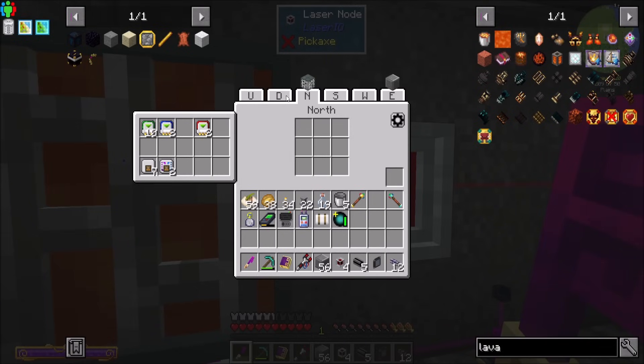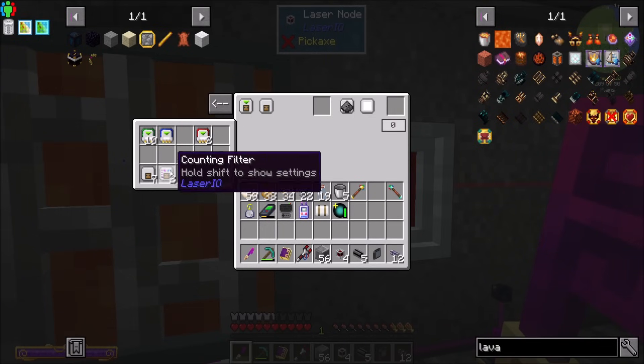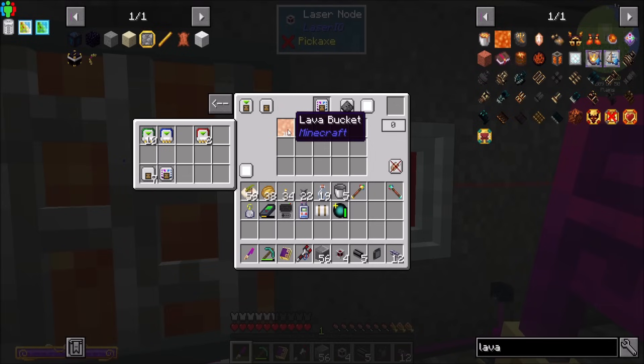You're going to extract from here, but I want to extract with a filter for lava buckets, which turns into a lava texture like it should.